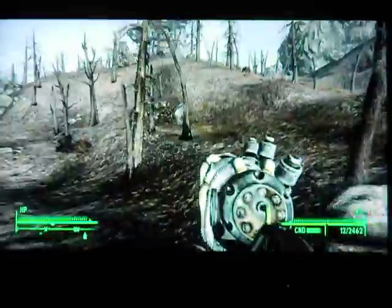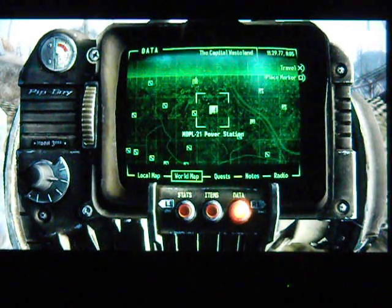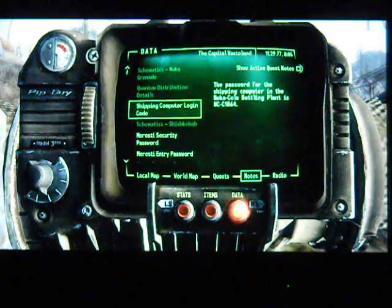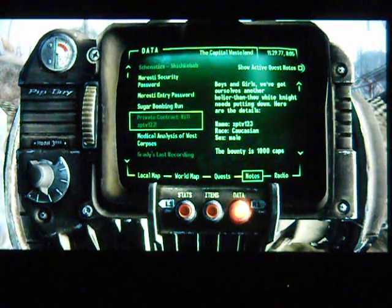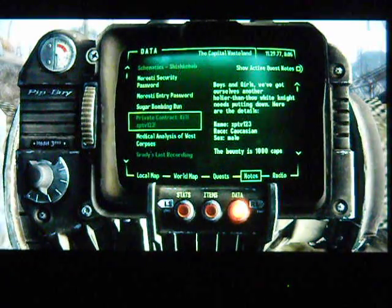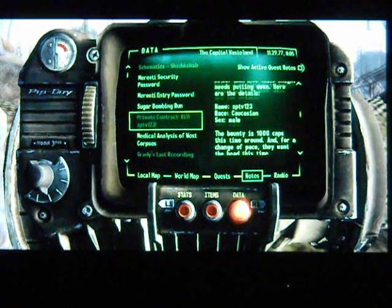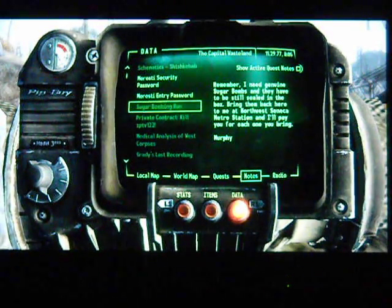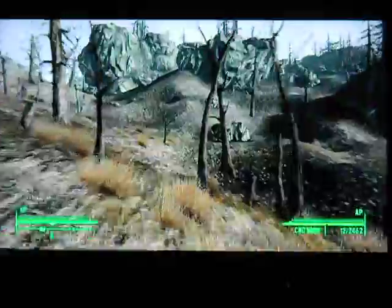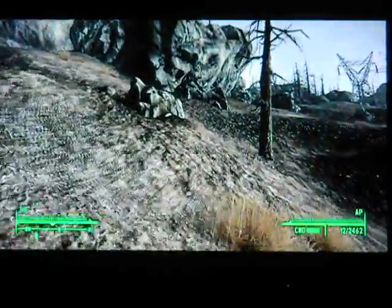I'll hand some of that stuff over so we can trade it later on. I kind of want to show you guys that. Boys and girls, we've got ourselves another hollier-than-thou white knight that needs putting down. Here are the details: Name EPDB123, Race Caucasian, Sex Male, Bounty 1000 Caps, and for a change of pace they want the head. If you are a good player, or sometimes even neutral, the Talent Company will actually hunt you down. They'll never hunt you down if you're evil, as far as I know. That's actually an interesting little thing about this game — just another way this game has some good little stuff in it.